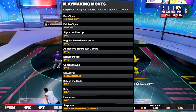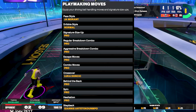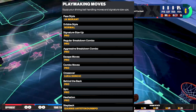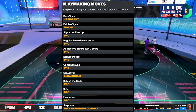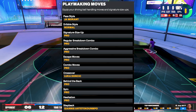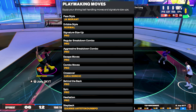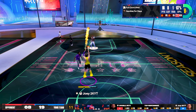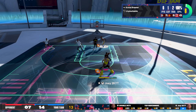Moving on to playmaking moves, we're using normal dribble style with a lot of pro signature size-ups across the board. The only non-pro moves are Luka Doncic's crossover and Giannis' step back. One move I want to highlight specifically is the pro moving hesitation — lab that up, it is absolutely insane. The amount of speed boosts you can get off it in pretty much every direction, you can use it as a quick stop, or just destroy opponents offensively.